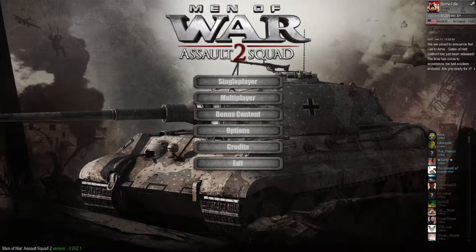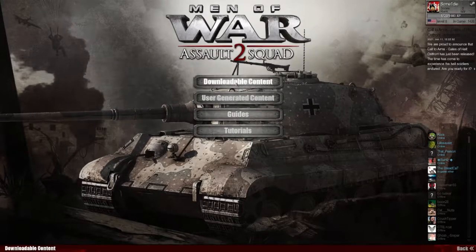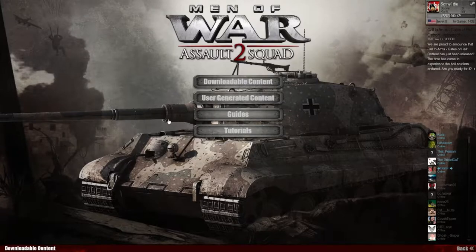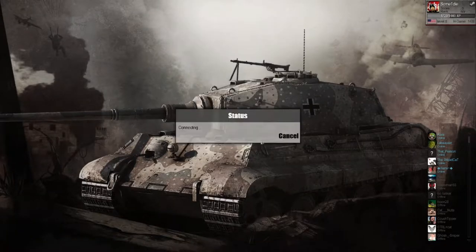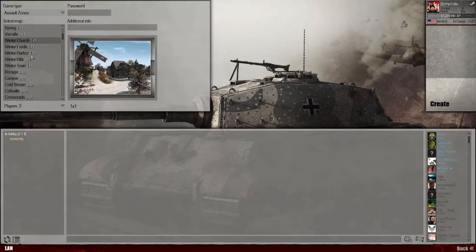In the first minute and a half or so, I'll show you all how to play skirmish mode. To do this, you must have the DLC Airborne. You have got to have the DLC Airborne. Under downloadable content, you have got to have Airborne right here to be able to play skirmish. If you don't have this DLC, this will not work.